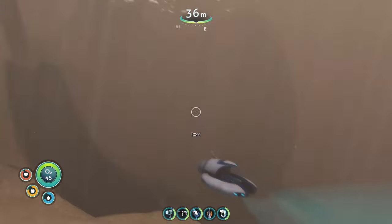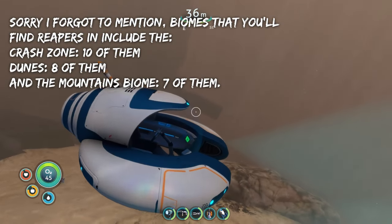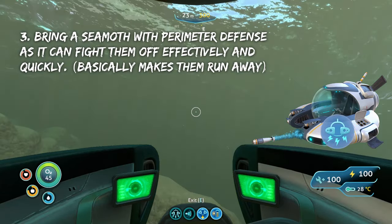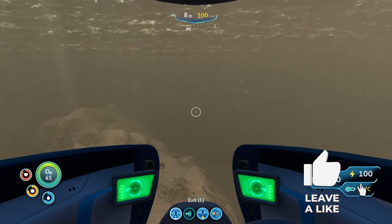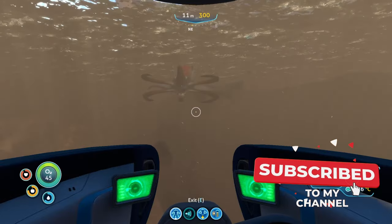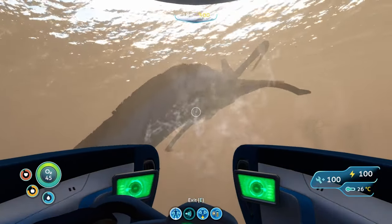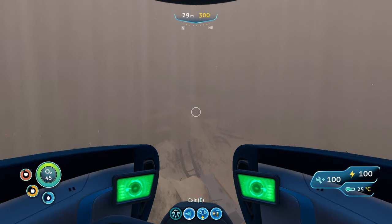Even the stasis rifle seems scared of the Reaper — just shaking out over here. Next thing: if you have a Seamoth, you're definitely going to want to have Perimeter Defense on it, because if it grabs you, you can just make it go away with the push of one button. It makes life a whole lot easier, like I'm about to show you right now. Come over here — and now he's off, didn't even do any damage that time. Goodbye sir.